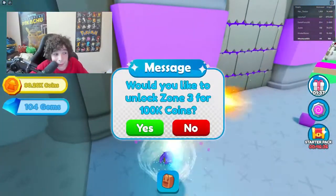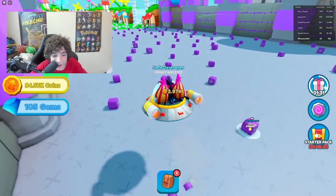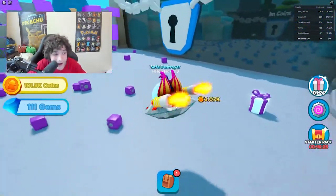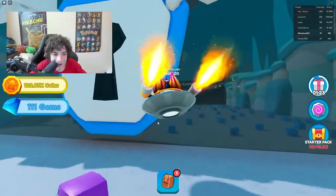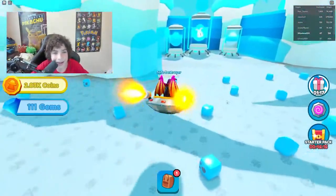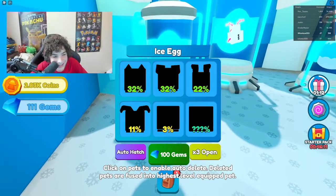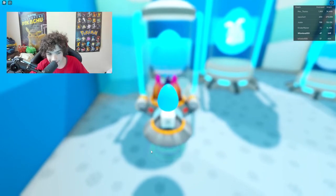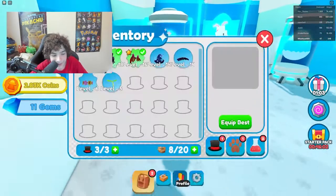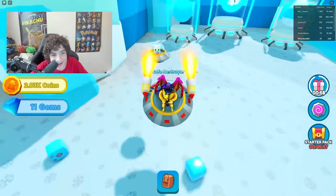We're at 90,000 coins and I can one-shot these safes now — this is so satisfying. We hit 100,000 coins, so let's go to the next area! This area is really cool. Over here we can buy a pet — we got an ice cat! Let's equip our ice cat.